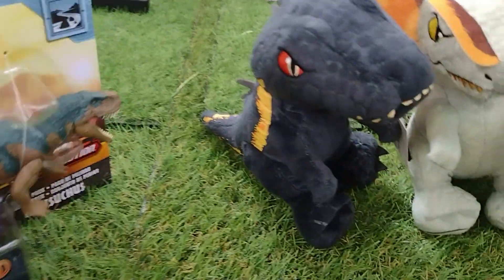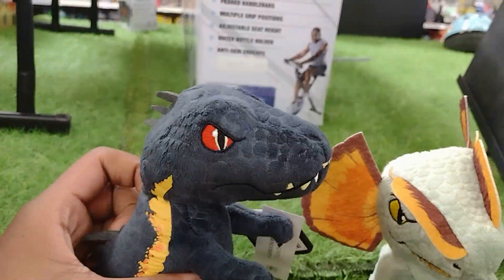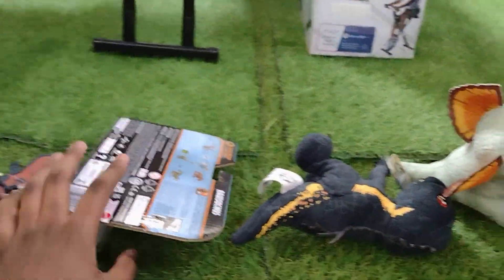River actually dropped that figure. Then we have the Endoraptor, which this plushie actually looks really nice — kinda looks like an Indominus Rex though, I don't know why. And then Dilophosaurus, which is pretty cool. I think they also have the Captives, but I'll show that in a second.